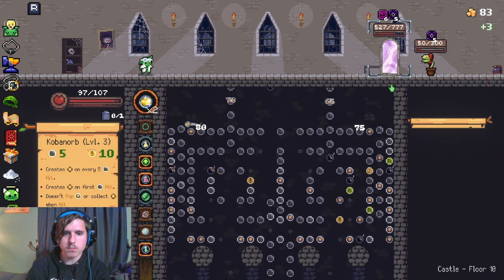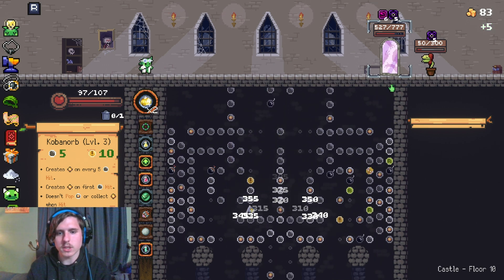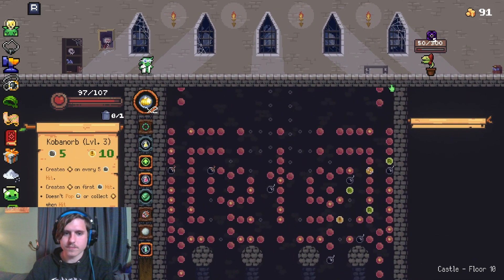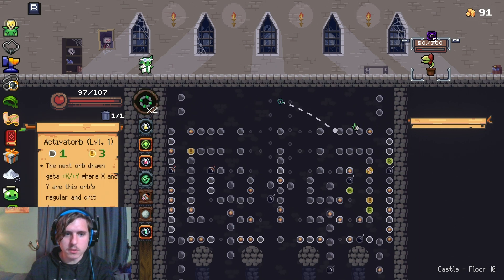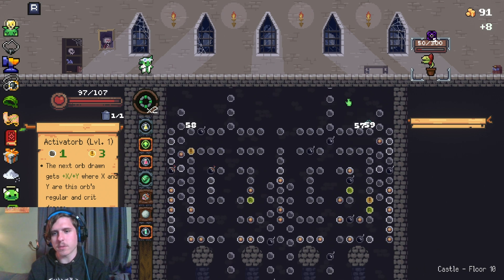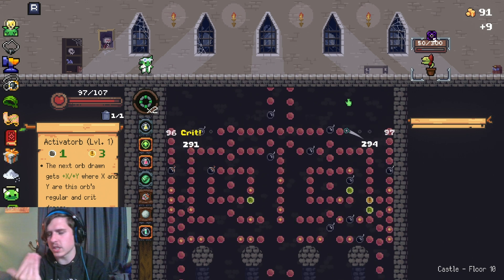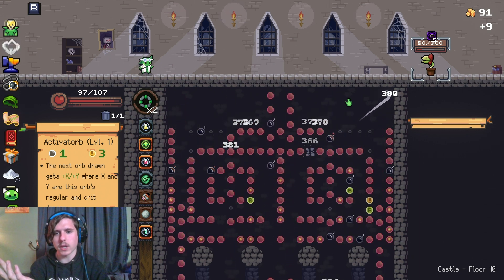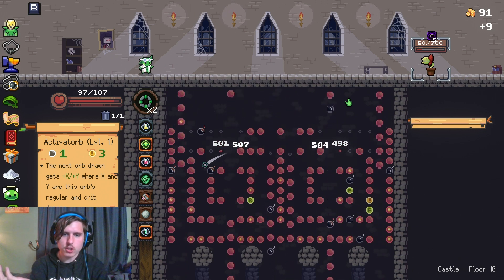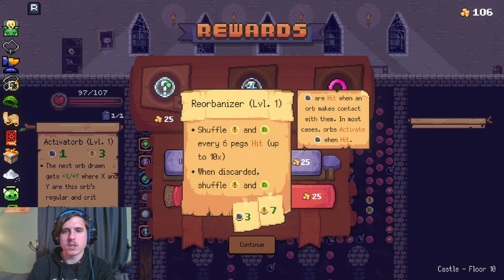So this bad boy produces coins as he goes, which is awesome. Although it doesn't collect them when they're popped, so it's a little unfortunate. That one might not be too good in this specific scenario. Now that the gears have really turned, because I have durable, it's not that great. It is damage, though — it's got that going for it. Goodbye sir. Didn't even eat the orb.